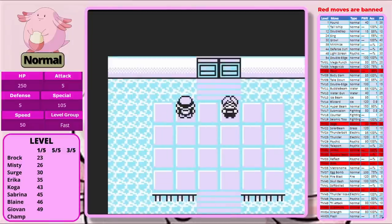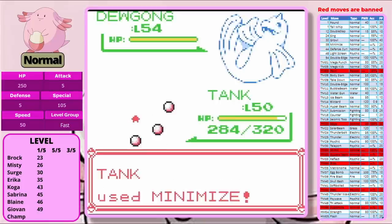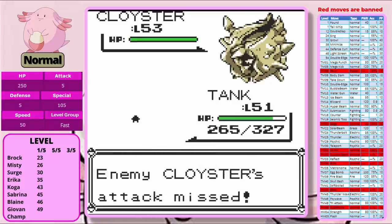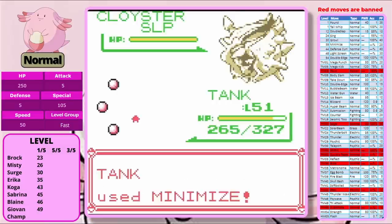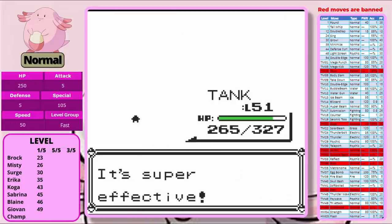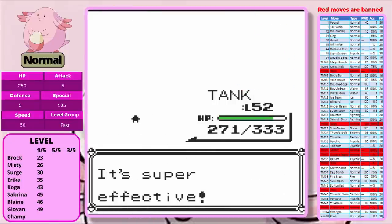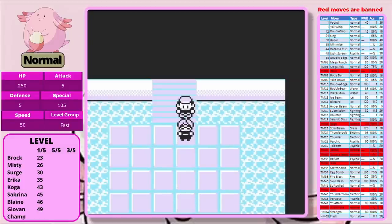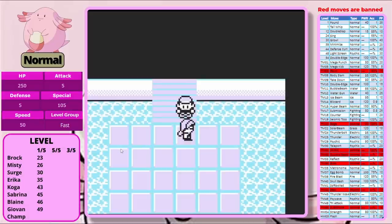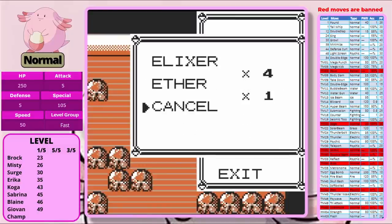It's time to take on Lorelei. I did a test run of this entire run before this one, so I know a little about the ranges. We start off by setting up a few Minimizes, then Thunderbolt Dewgong, put Cloyster to sleep and set up the rest of our Minimizes — because we leveled up and lost badge boosts, setting up on Cloyster gives us better ranges. We're able to take out Lorelei's entire team. That's pretty darn consistent, outside of taking a bunch of Take Downs from Dewgong.